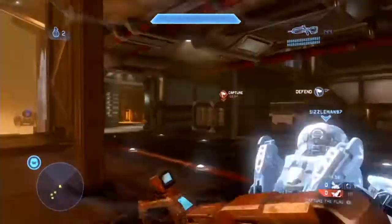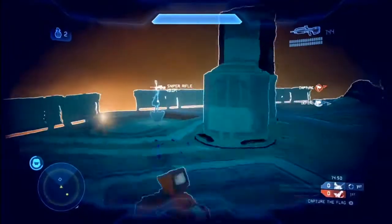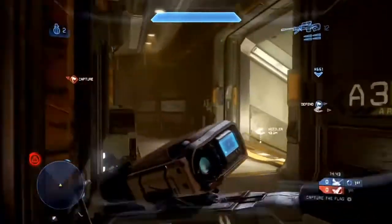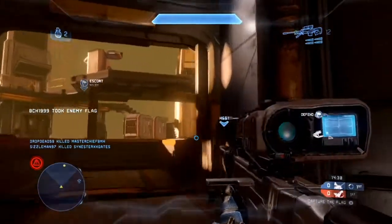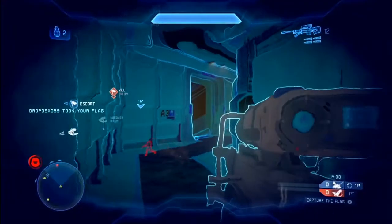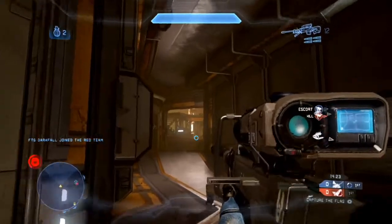I don't know why I picked ammo — I really should have picked Dexterity now that I think about it. But we're going to be rushing this sniper rifle. Checking to see if guys are over there. We already got guys pushing into the enemy base. I'm going to start setting up right here — I see no enemies, we've already got the flag, and we've already kind of pushed up into their spawn.